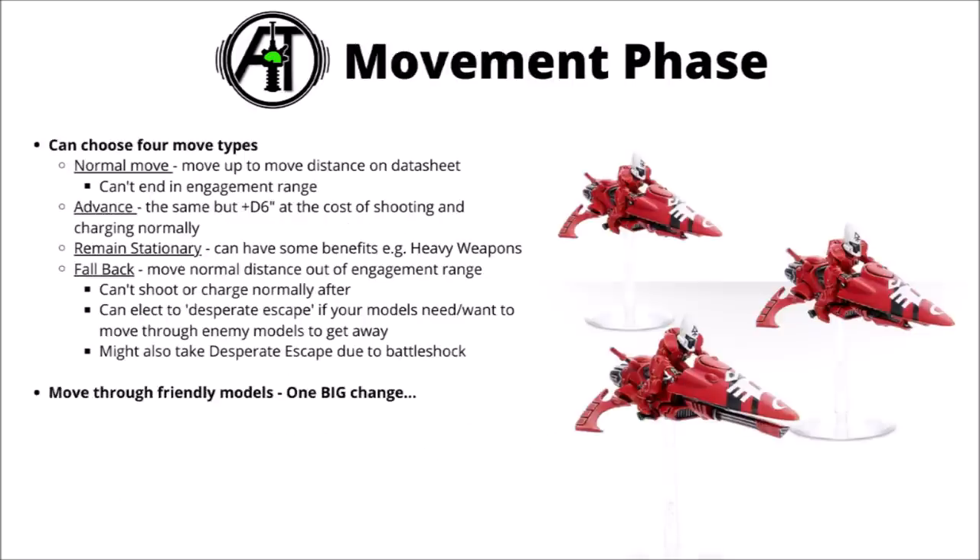Then we've got the movement phase. The main mechanics generally work pretty similarly to 9th edition — you've got four options for moving: make a normal move, advance for a bit more speed, hold still, or fall back. None of these moves can end within engagement range — 1 inch horizontally and 5 inches vertically of the enemy. Advance is still plus up to 6 inches at the cost of shooting and charging normally, though assault weapons seem pretty good in 10th. Falling back is basically a normal move to try and get out of combat, though it normally stops you from shooting or charging.